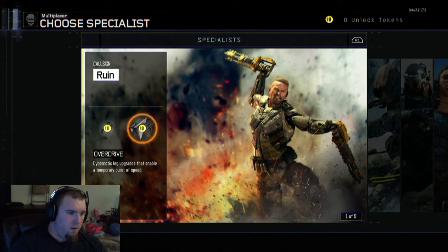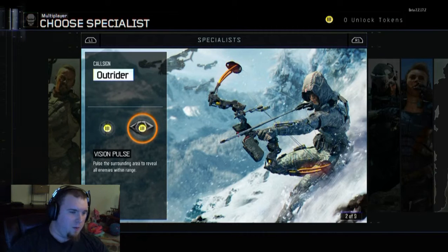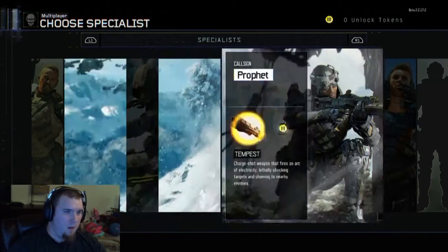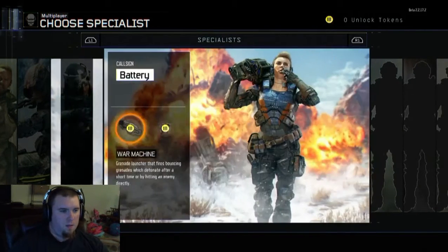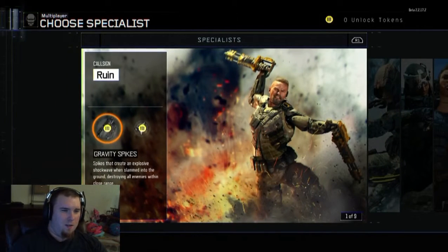I wonder what the big thing is with the two abilities per specialist. Like for your Outrider, you have Sparrow and Vision Pulse — they must be special abilities you can use within the game. I don't know if I'm gonna like that aspect of it. It seems like every new Call of Duty that comes out they have to make everybody more OP than the last game.